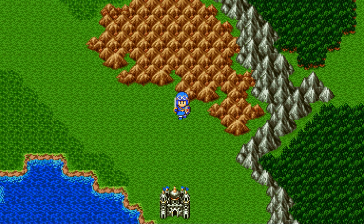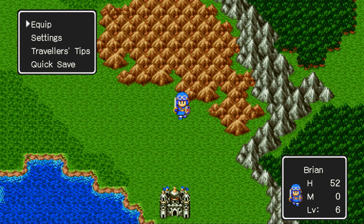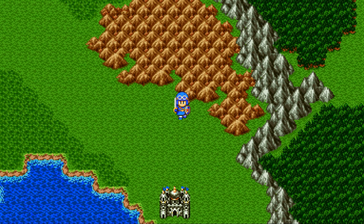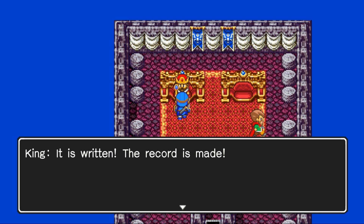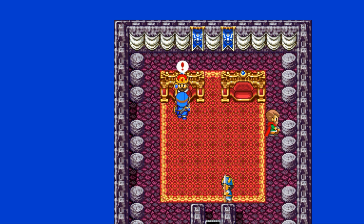Dragon Quest is as old school as they come, so be sure to save and save often. One of the great things about these new versions — 1, 2, and 3 — is under the miscellaneous menu you have quick save, which lets you save your game and return to it at any time. You can also save by talking to a king, and sometimes priests or nuns will allow you to save to the official game register. Beyond that, save and save often — do not be afraid to save. You'll find yourself in situations where you wish you had.